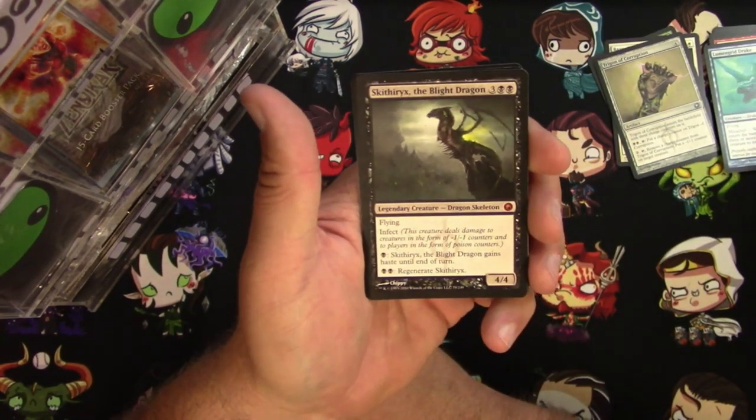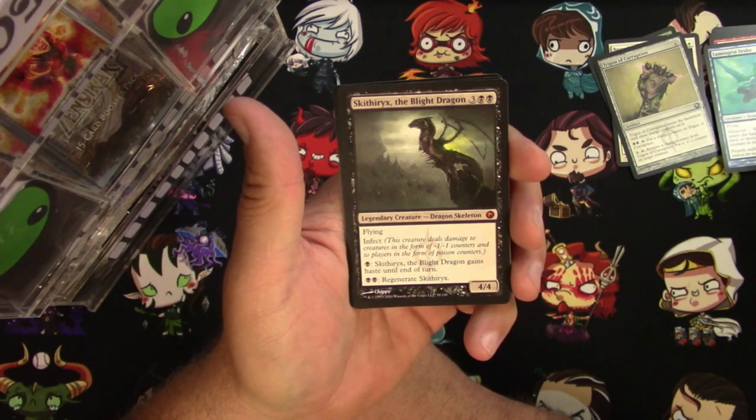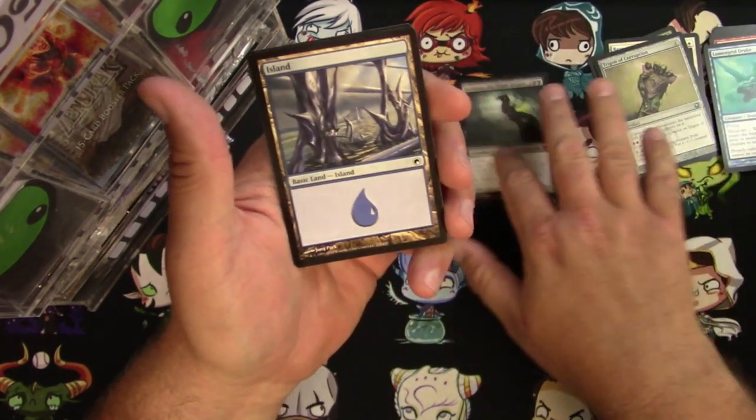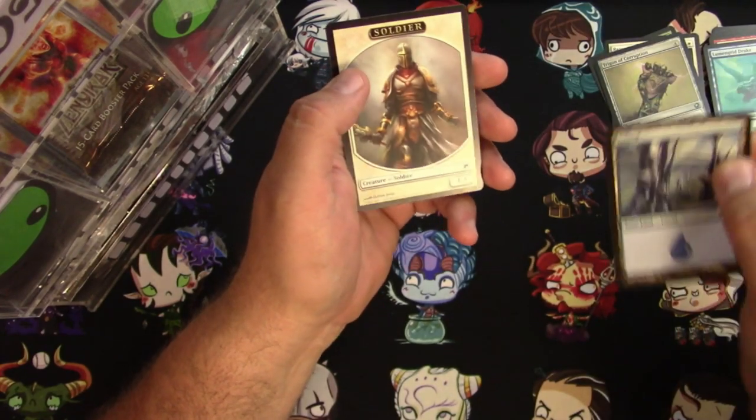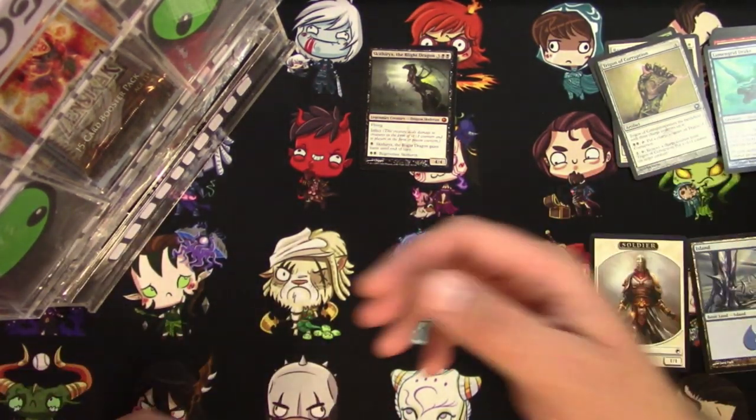It's actually a mythic — Scytherix the Blight Dragon — pretty awesome as a first hit from this Scars of Mirrodin pack. Already off to a good start here. Cool. What else you got for me, PackBot?